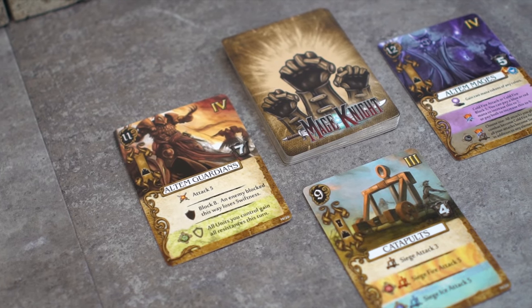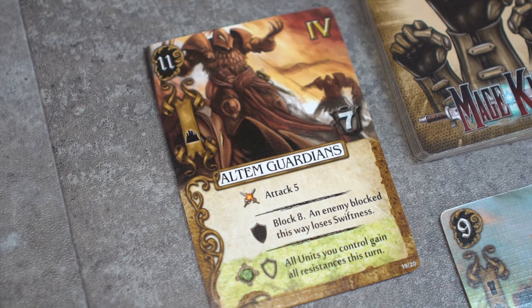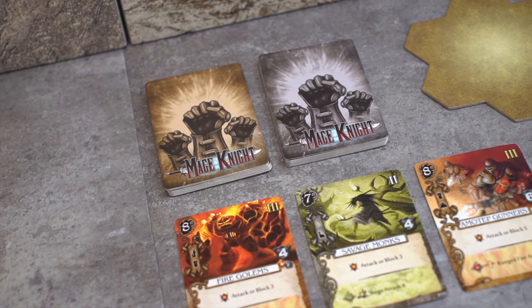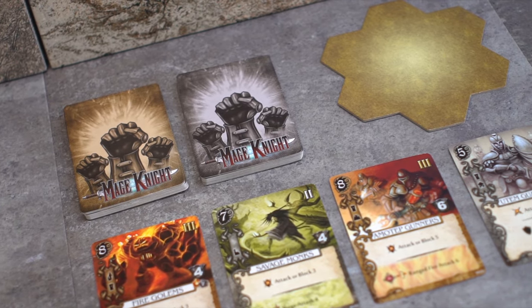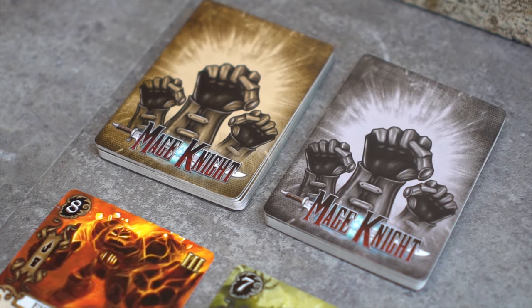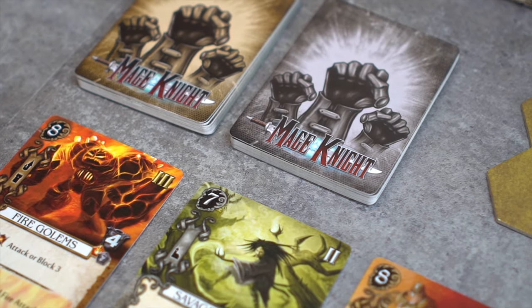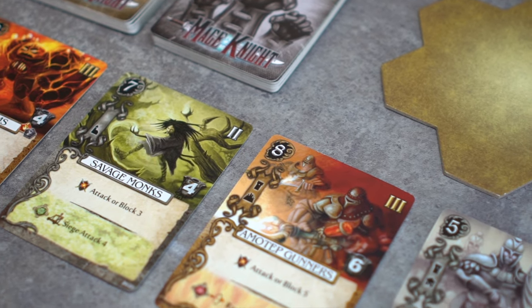Elite units will be encountered later on in the game. These can be obtained from varying sources, including mage towers and cities. These units are much more powerful than regular units, but also cost much more influence to obtain. Elite units will be introduced into the game once the first core tile has been revealed. When creating the unit offer during a new round, if a core tile has been revealed on the map, the players will alternate dealing elite units and regular units, dealing elite first.